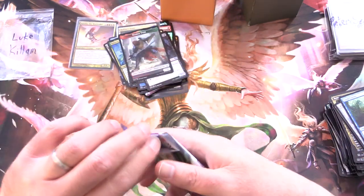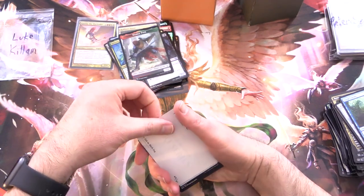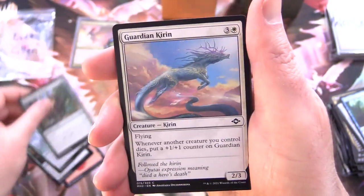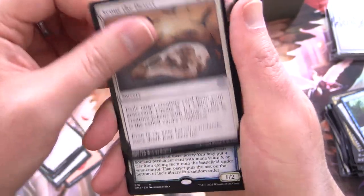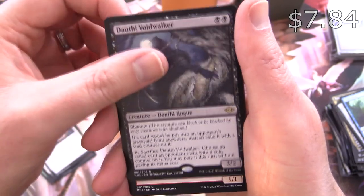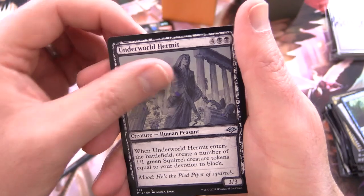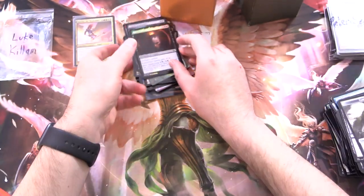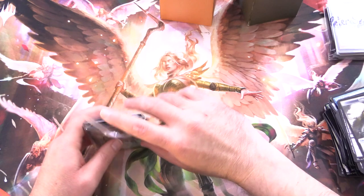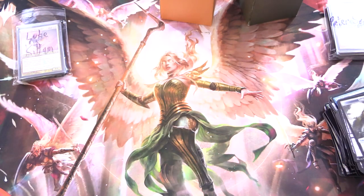Modern Horizons 2 — where's the monkey? This is from the new box we opened last week. We've got Scurry Oak — tons of squirrels, they really like that tree. A Mountain, and another Mountain. Smell Fear, Dust Shell Crawler, Bannerhide Wolf, Shock Guardian Kirin, Glorious Enforcer, Scour the Desert, and Lowness Cryptozoologist with the showcase art. Another rare — Dorthai Voidwalker. Gorilla Shaman, Underworld Hermit sketch variant, foil Worldwary. And that is it.